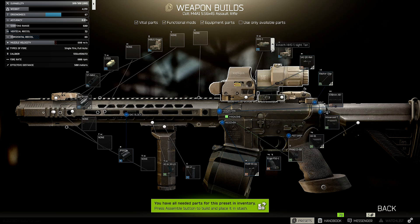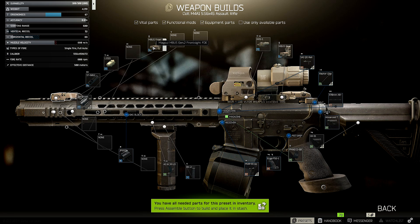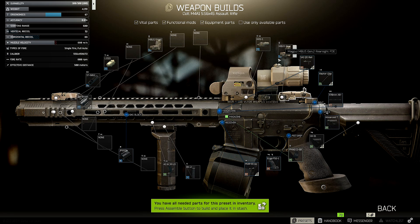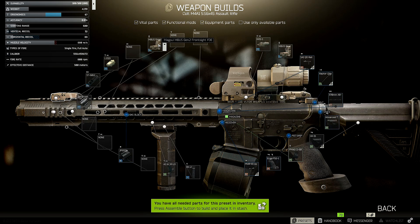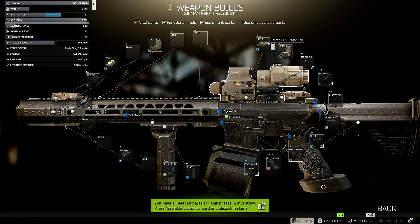This build is more focused on recoil reduction. Ergo is still pretty good, but with weapons like this, recoil is much more important — so we went for as much recoil reduction as possible, while still maintaining pretty decent ergo. We're using the Magpul M-Bus Gen 2 rear sight and front sight. If you already have a main sight on the weapon, these are automatically put down. They both give one ergo each, are really cheap, so that's two free ergo total.